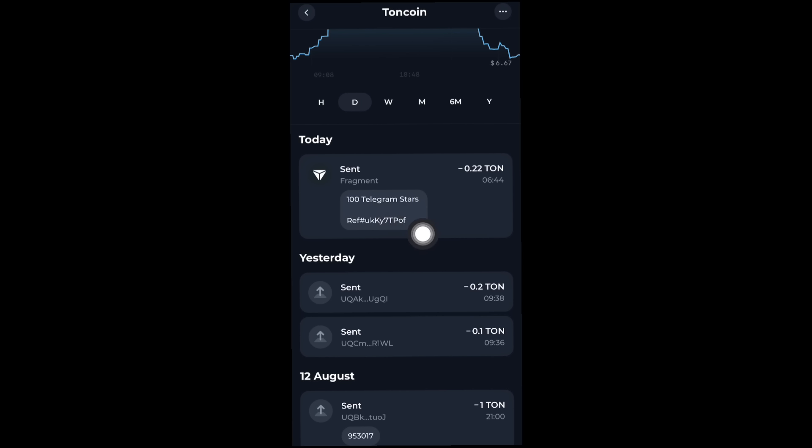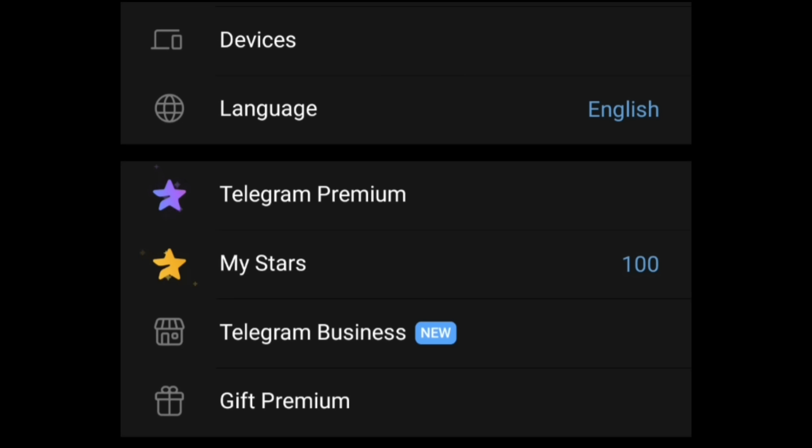I'll go ahead and check to see if the stars appeared in my Telegram account. Over here you can see I have about 100 stars. You can find it under your Settings if you're using an Android device — I tried checking with my iOS iPhone and wasn't seeing it, so I used my Android to check. You can see the stars right here; I bought 100 stars and they're showing in my balance. So you can go ahead and buy your stars to have them in your balance so you can claim the DOGS token once the claim is live.